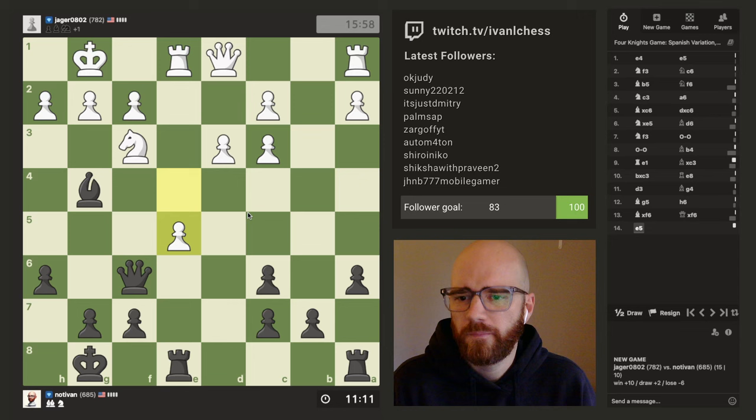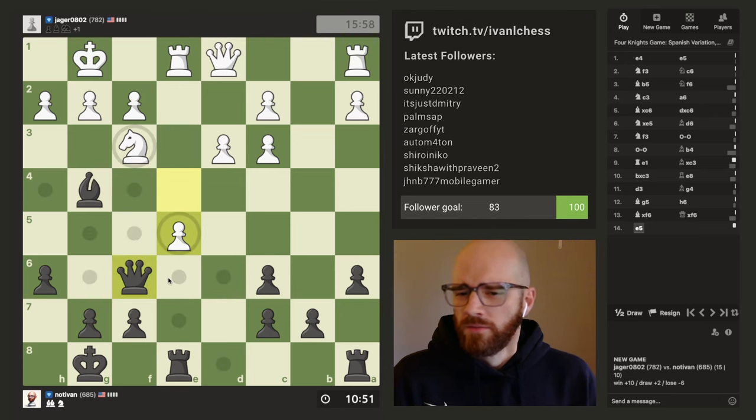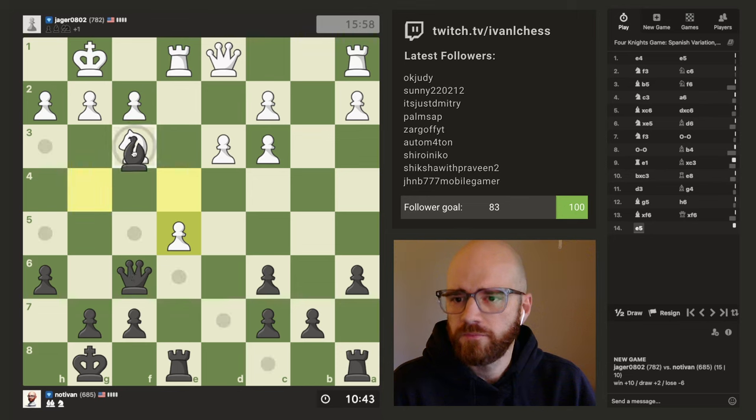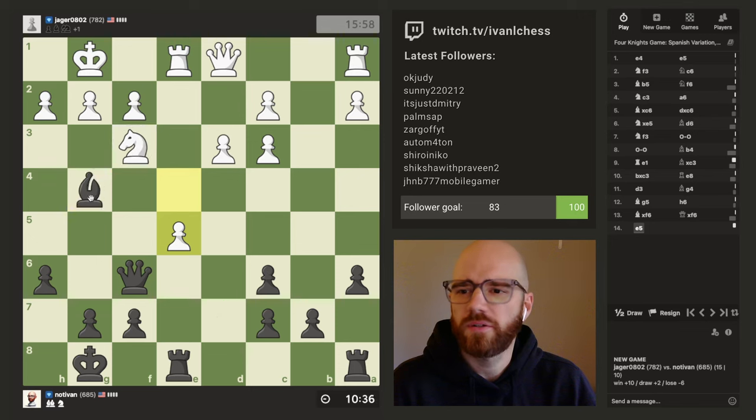I'm guessing he'll probably just push his d-pawn. That was surprising. So obviously we need to move — we'll probably need to move over to e6 there. I could always eye his queen too. No, that would be silly.